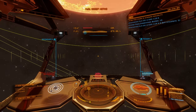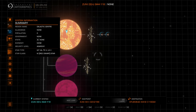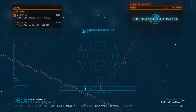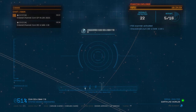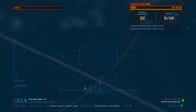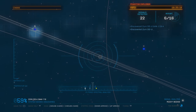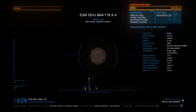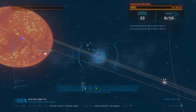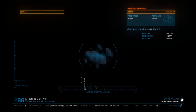The sequence of events when we hop into a system: we pop the Discovery Scanner, check the map to see if anybody has scanned anything already. Then we drop into the Full Spectrum System Scanner looking for Earth-like worlds, Ammonia worlds, and Water worlds. If we don't find any of those and it's 15-ish or fewer bodies in the system, we'll do a full scan for biological signatures. More than that, especially significantly more, I'll generally just move on because it takes a long time to scan and I don't want to slow our journey.